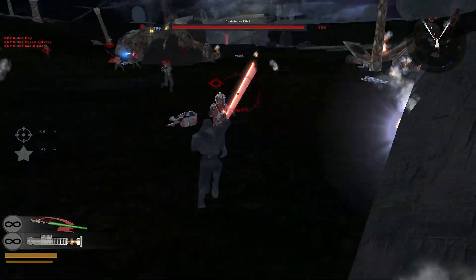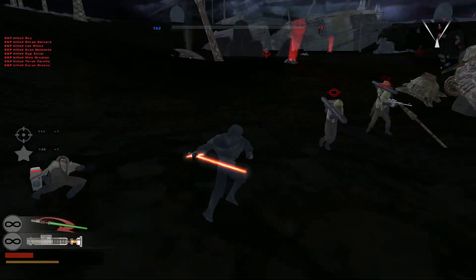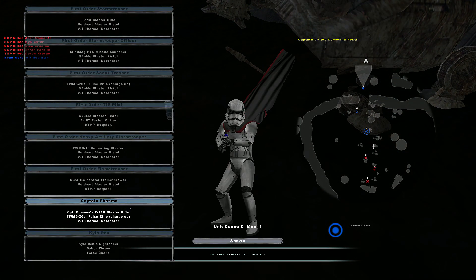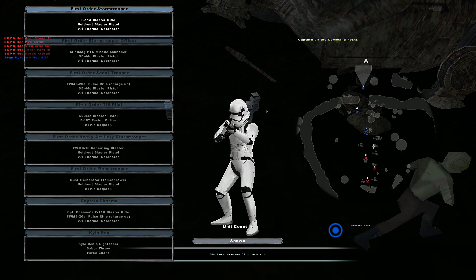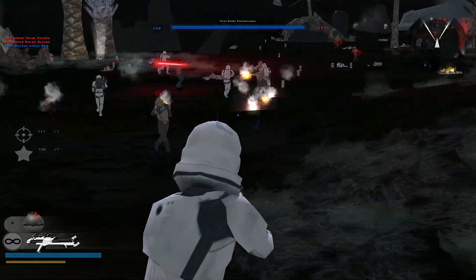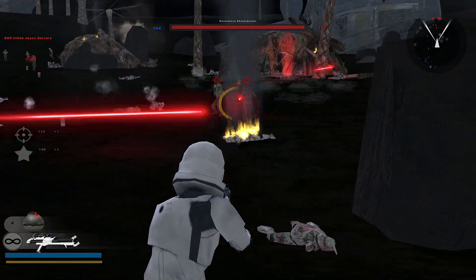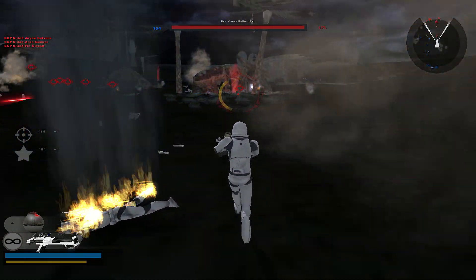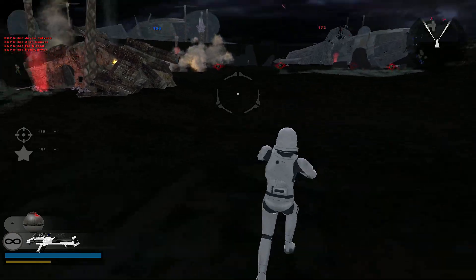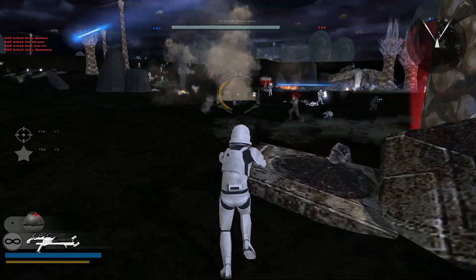I killed Rey! Why didn't that happen in the movies, Disney? A much more interesting story. I was about to go ham and immediately died. This is the Galactic Civil War 2 mod — it's available on all the stock maps and some space maps. It's available on some add-on maps you probably have to download separately. There's only one map that comes with this mod and it's the Jeku map — all other maps you download separately.